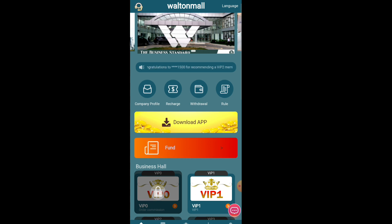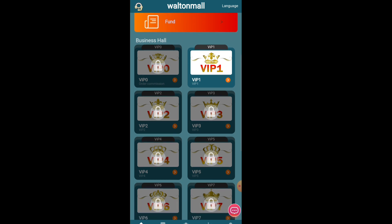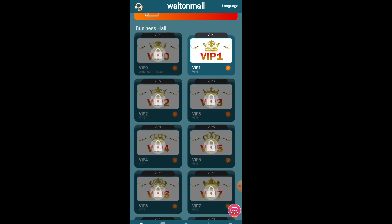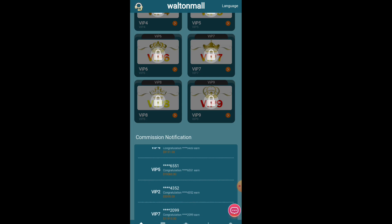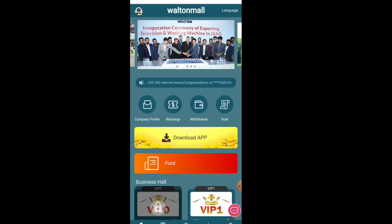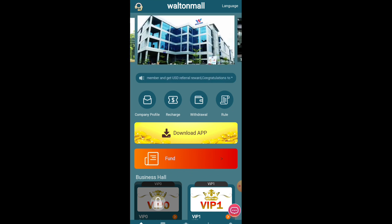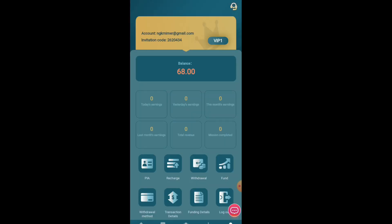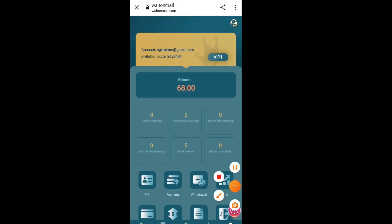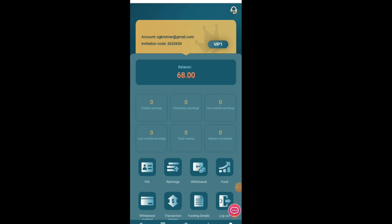After registration, this interface will appear. You can see some latest announcements here which you can read. When you click on Mine, you will not get any signup bonus. You can see USD and UFC balances. My residual income is $912, number of seeds is 365, and plantable days is 365 — that's one year.